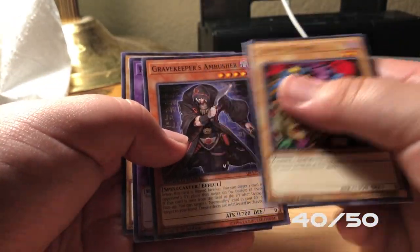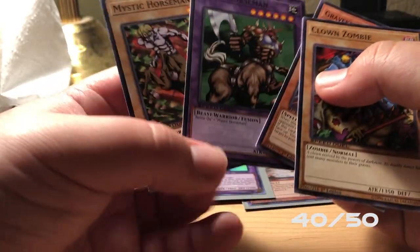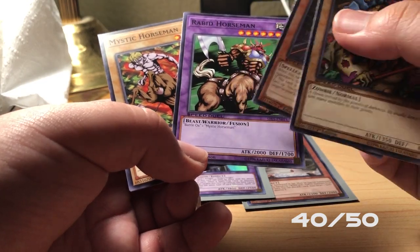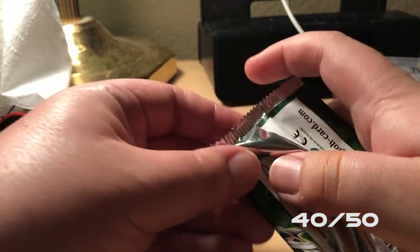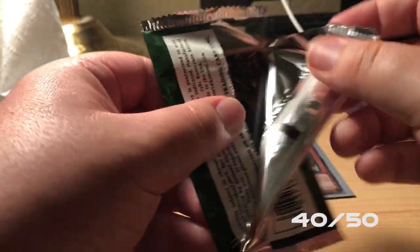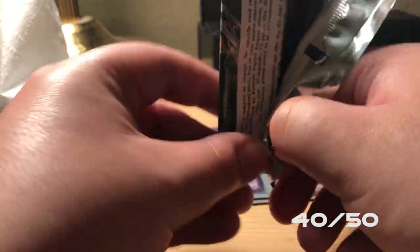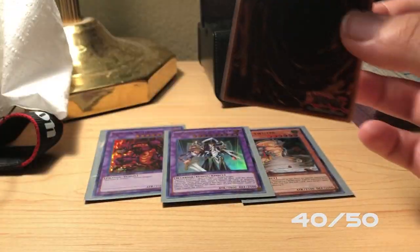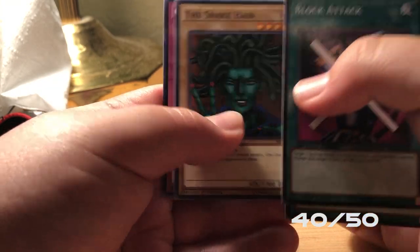Clown Zombie, Gravekeeper's Ambush, Rabbid Horseman, and Mystic Horseman. We haven't gotten a Battle Ox — I believe we haven't gotten too many of those. Alright, we're coming down to the wire. Can we please get something good? Block Attack, Magician's Unite, Snake Hair, and Common Charity.